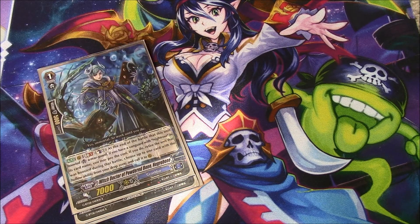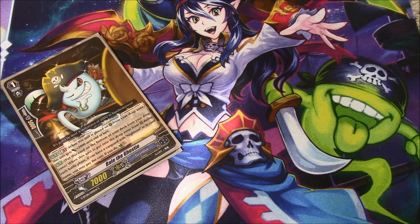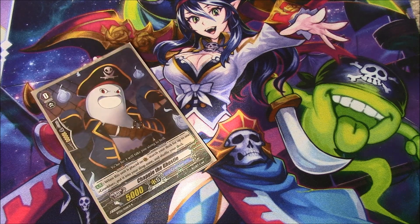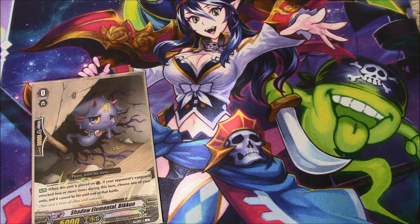For grade zeros: four Stride Fodder, three Negro Bone, two Bale of the Ghostie — this could honestly go to three — and one Champion of the Ghostie. Deck filtering is deck filtering. And lastly, one Shadow Element Biccon, whose skill is: when it's placed on Vanguard and your opponent's Vanguard is attacked two or more times this turn, you nullify whatever attack's coming at you. So it's basically a perfect guard against any deck that has re-standers — Gear Chronicle, Kagero, and Nova Grappler come to mind.